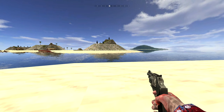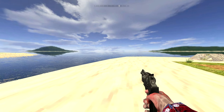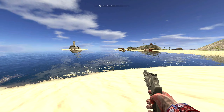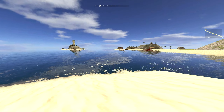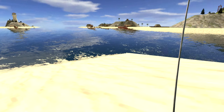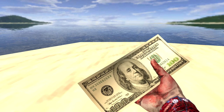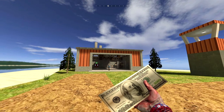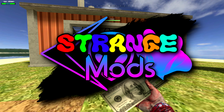Today we'll be taking a look at apparently the most useless weapon pack ever — well, at least that's what the title suggests. There are some pretty cool weapons in this pack, like a snubby revolver, a katana which is just a reskin of a crowbar, and a hundred bucks? All that and more is in today's video. Welcome to Strange Mods. Temp is down, let's get into the video.